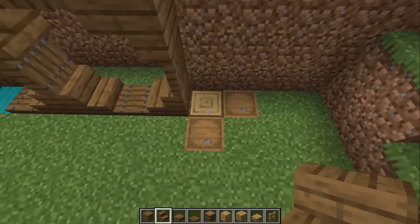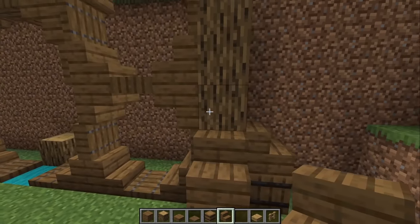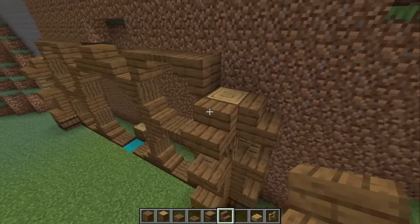Repeat this on the other side. Go up five blocks with oak logs, place two barrels, stairs and upside-down stairs above, fences on top, and stairs going down on each end.